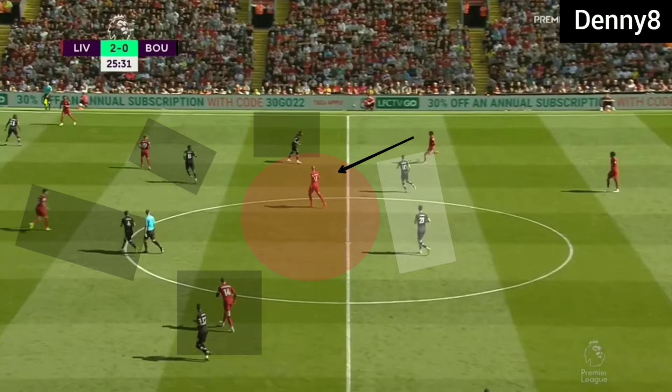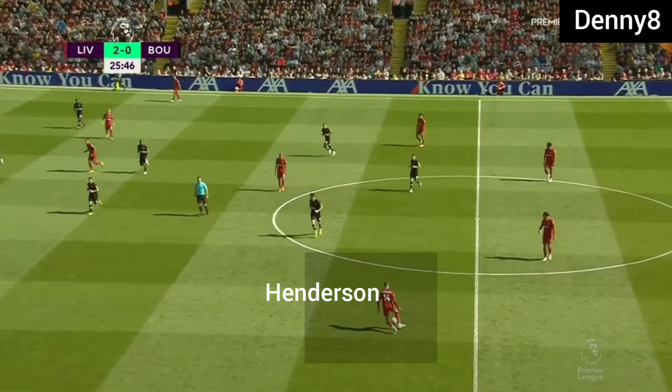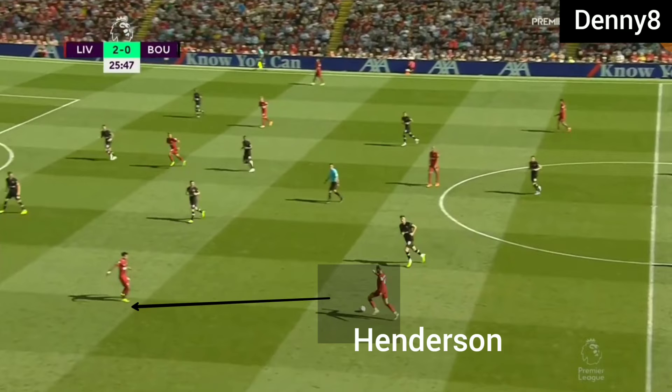Bournemouth's defensive midfielders were deep and the other midfielders were wide, so space was being created centrally. Henderson was dropping in open play, giving Liverpool protection on the left-hand side. With Henderson dropping in, Liverpool had an extra player on the left, and Robertson had a license to push high. Because of Robertson's high push, he was dragging the wide midfielder, so Henderson was carrying the ball easily due to the wide midfielder being out of position.